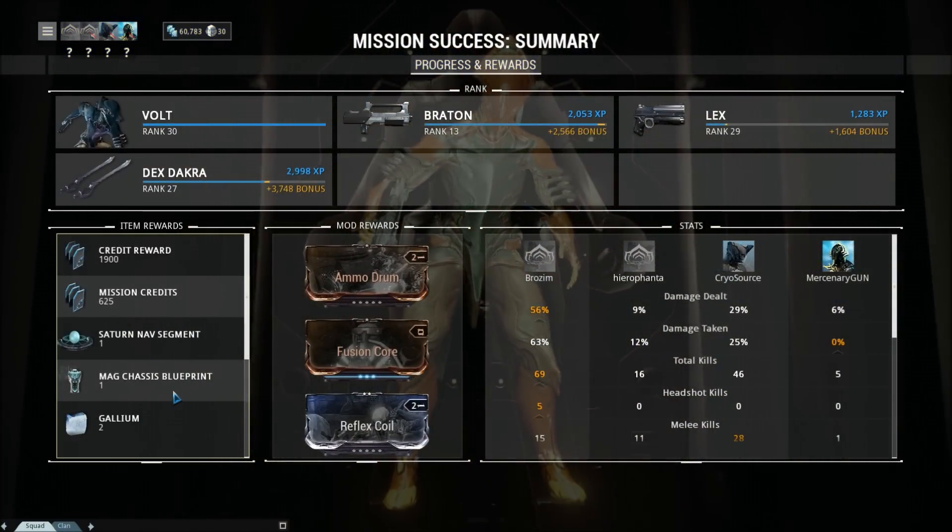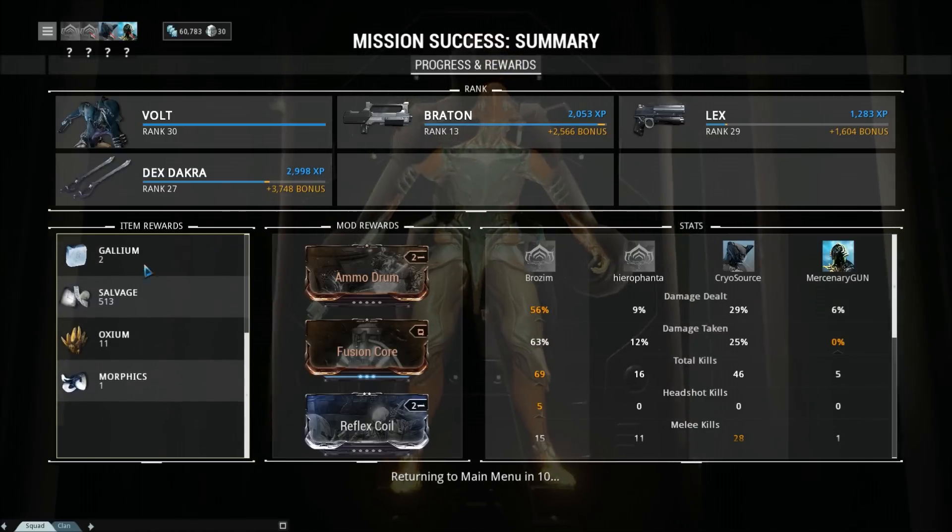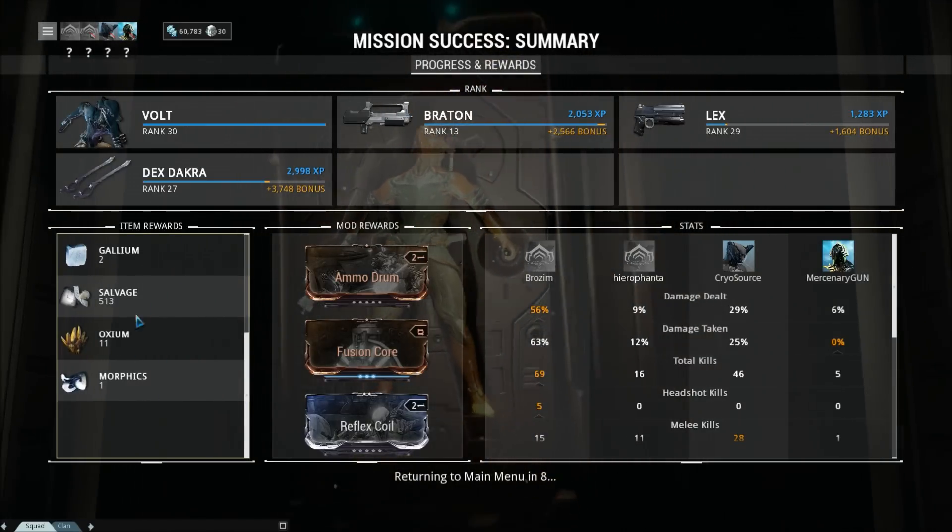Saturn unlocked, a Mag chassis, couple of Gallium, Salvage, Morphics — pretty good all around. My Lex is getting to the point where I'm gonna have to shelve it. Another Stalker message, of course.